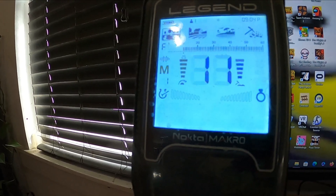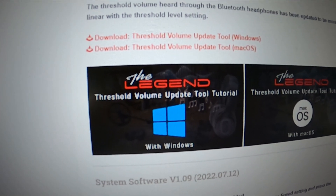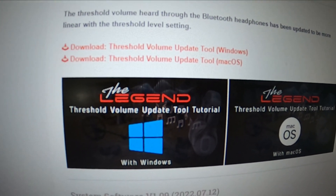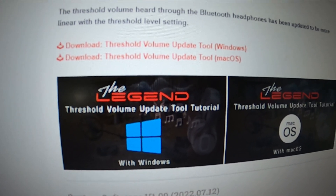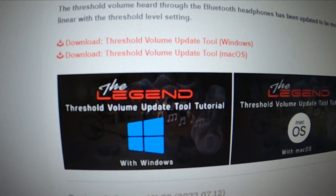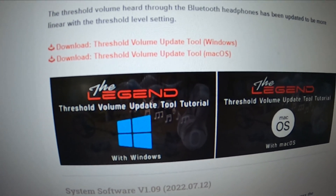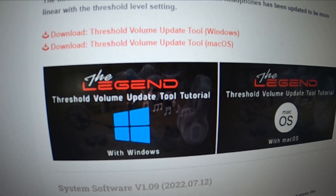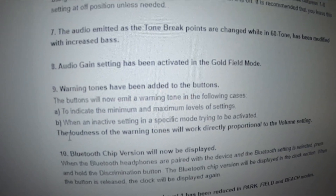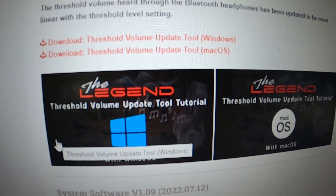One more thing — if you want to update your threshold volume, that's a separate update. It's not included in the 1.11 firmware update; you've got to update that by itself. I'm not going to do that right now — I don't think I need it yet. I heard that when they ship new Legends it comes pre-installed, but for now you've got to add it separately after updating to 1.11. Just so you know.